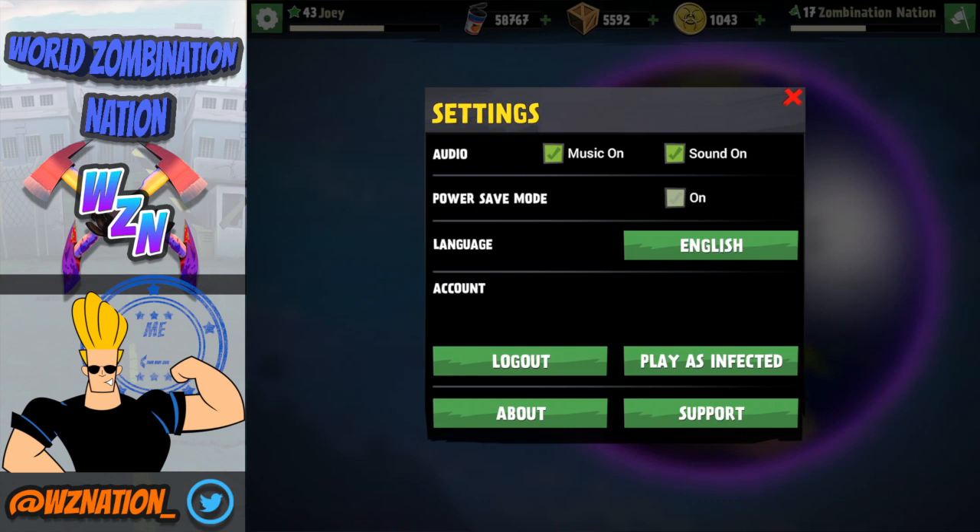A great button I've been waiting for - ever since I first got the beta - is that you can switch to either faction or style of the game at a click of a button. As you can see, I can play as the infected really quick right there, and I'm loving that. It's been requested by tons of people for so long and it's a great addition. Also, the power save mode - sweet.